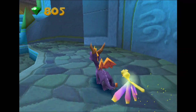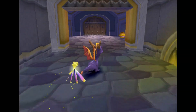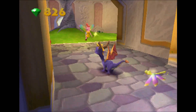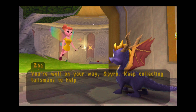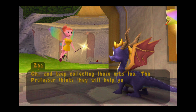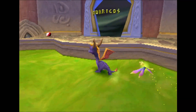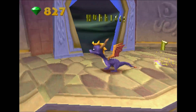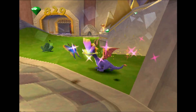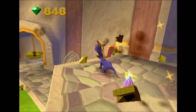Anyways, let's go through here and see if we can get anything up top. I'm guessing this is where the rest of the stages are going to unlock. Right here we can flame this to go right on through and get some more stuff. And we've got another fairy. You're well on your way, Spyro — keep collecting talismans to help us defeat Ripto before he can take over Avalar. I'll do my best — I've already got three talismans out of 14. And keep collecting those orbs too — the professor thinks they will help you get back to the dragon world. So over here we've got a new world — Huracos. And there's also Sunny Beach. I love that stage, that's a really fun one. Maybe we'll do Sunny Beach next time. Huracos is more dark and gloomy, but I like all the stages in this game.